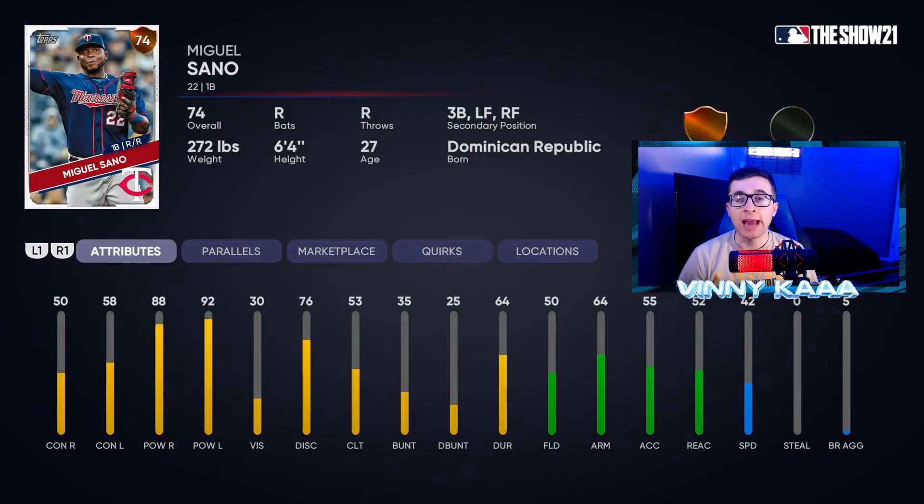Next we have Miguel Sano, who can play first base, third base, or the outfield. The reason I pick him is his very good power — over 80 power on both sides of the ball against righties and lefties. He's not the best defensive player, so try to keep him at first base if you can. If you want to wait until your bronze card to pick up a first baseman on a budget, Miguel Sano is a solid choice.